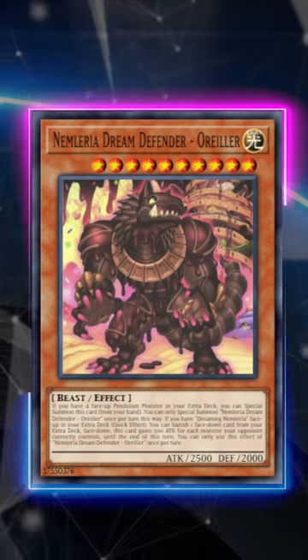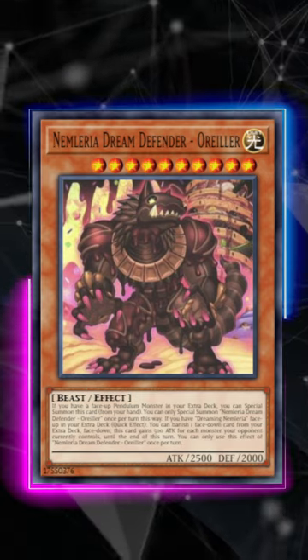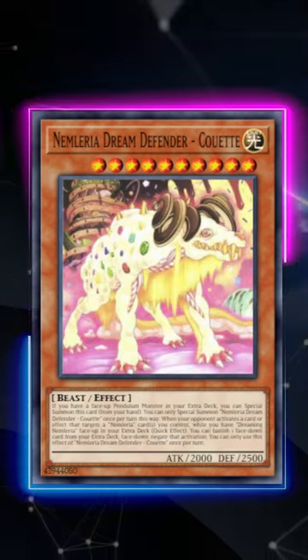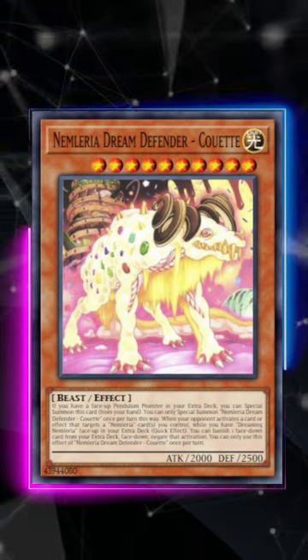So what do they do? They actually banish cards from your extra deck face down. So this deck doesn't involve much usage of your extra deck, but allows you to spam these level 10 beasts onto the table to have big beaters and start banishing your extra deck face down.